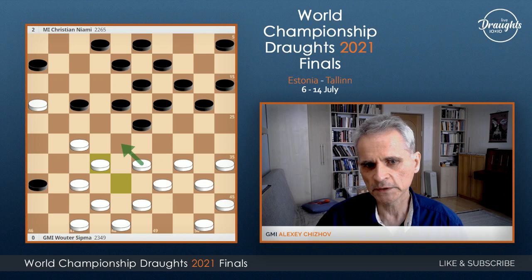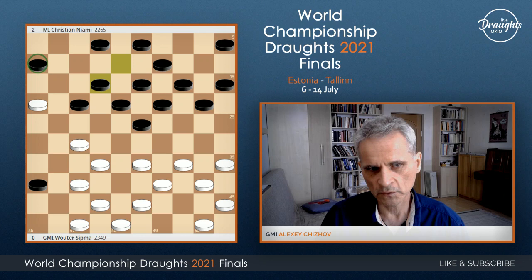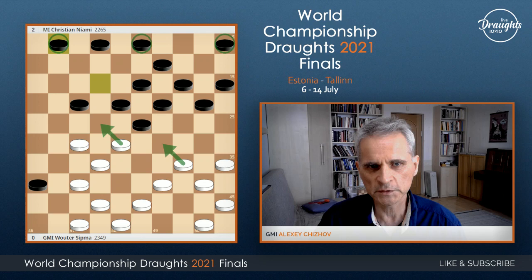38, 33, and now after this move, the classical game type will be created. This classical game type is interesting by itself, but if you have a piece on 36, it will be even more interesting. Black choose for developing piece 6 and change back. Now white have some advantage, because of backward piece 5 — the piece left behind and not playing — and also because of this combination, which limits black from playing by this piece.